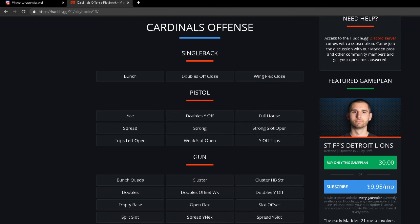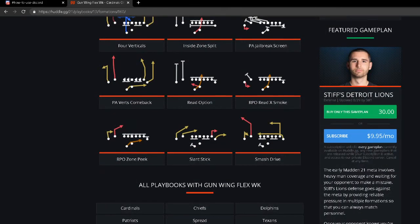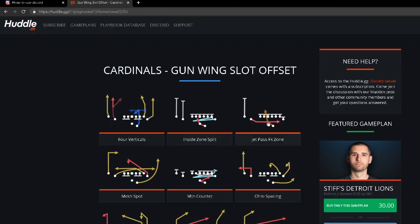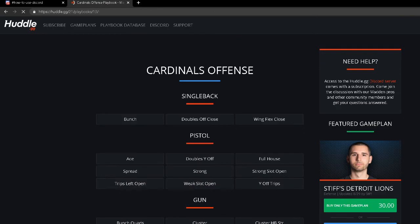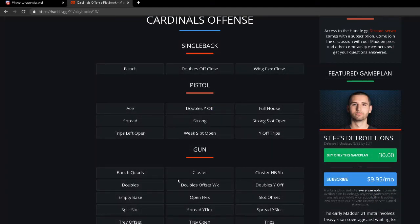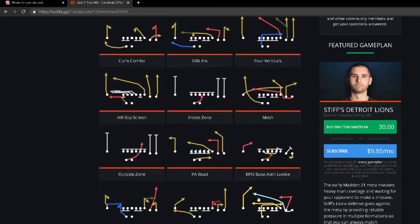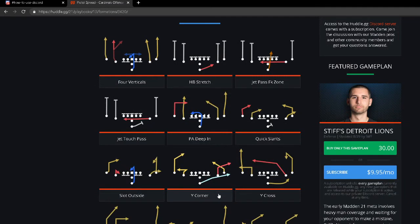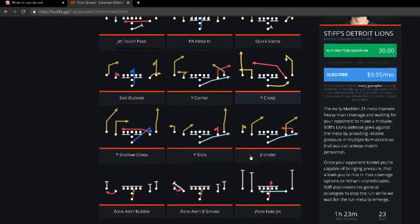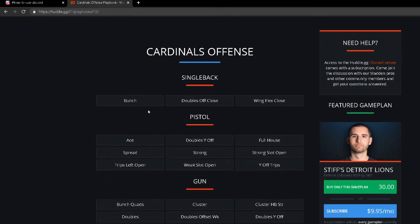There are other sets that don't get talked about much — Wing Flex Weak and Wing Flex, two tight end sets that are great. Wing Slot Offset is really good this year with Power O, read option, and PA Read. The playbook also has hidden formations like Y Trips Weak with Mesh, Weak Flood, Shallow Cross, and Y Corner — a lot of really good plays. Pistol Spread is effective this year with auto-motion flat routes, quick game, and bubble screens — very prevalent in this playbook.